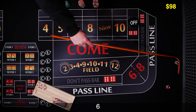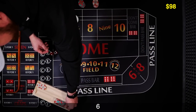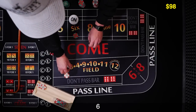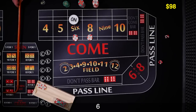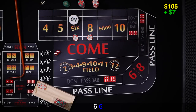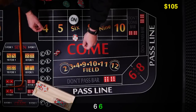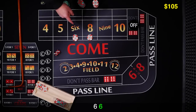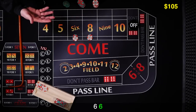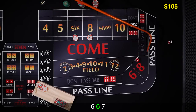Coming out, looking for a point. Point's going to be 6. Go ahead and drop the dealer $12 — we are placing the point. Let's see that 6. There it is, hard 6 — that's going to get paid $7. The first time for that shooter we'll go ahead and rack it up. That was our point hit so the bets go off. You can ask them to be on if you'd like — mathematically it doesn't matter. I'm glad it was off because there's a 7 on the come out.